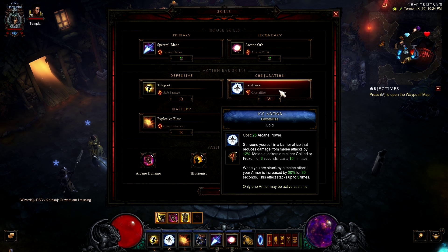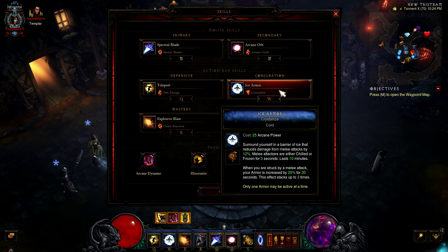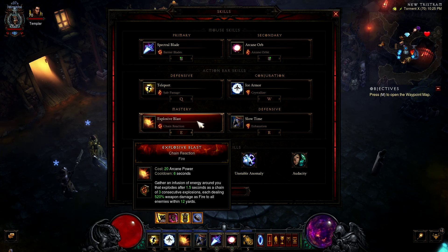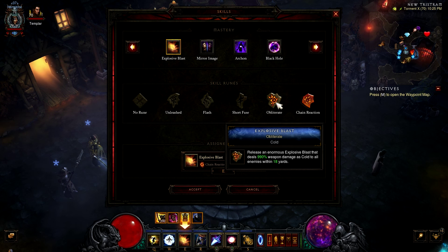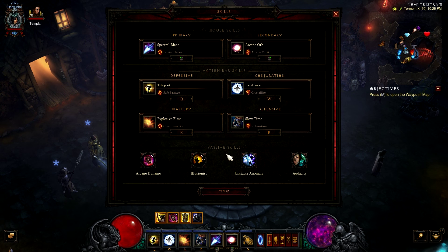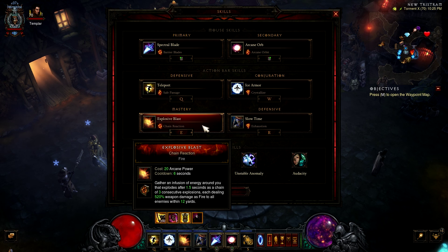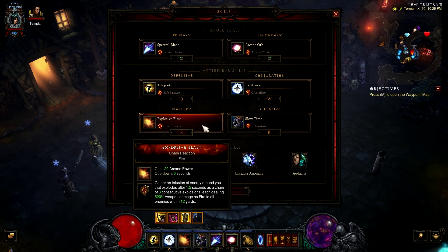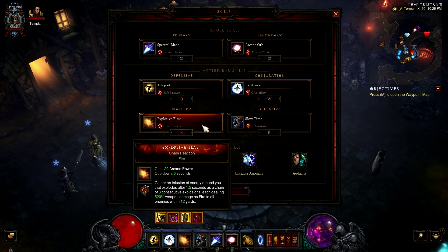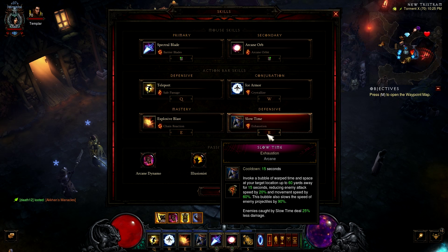Ice armor — crystallize — is probably the most overpowered survivability ability for the wizard. Whenever you're struck by a melee attack, your armor is increased by 20% for 30 seconds, and this effect stacks three times. It also slows enemy attacks. For explosive blast, you use chain reaction rather than an arcane skill because chain reaction procs three times. Since we use the Orb of Infinite Depth, each explosive blast proc gives a stack of damage reduction and damage increase, stacking up to four times. Without CDR in this build, chain reaction helps proc that faster so you essentially have four stacks up 100% of the time.